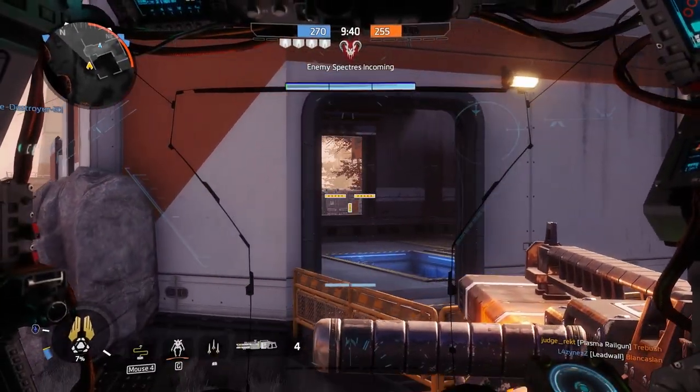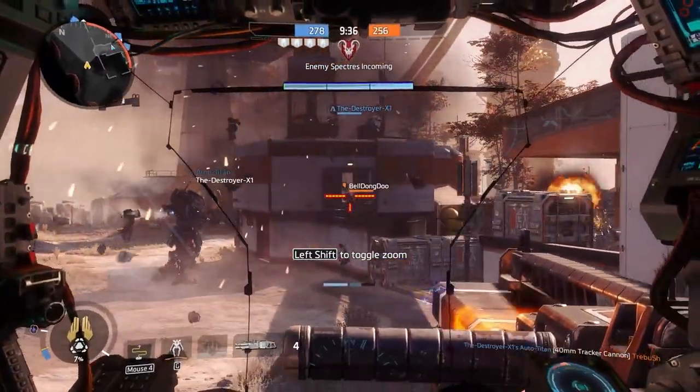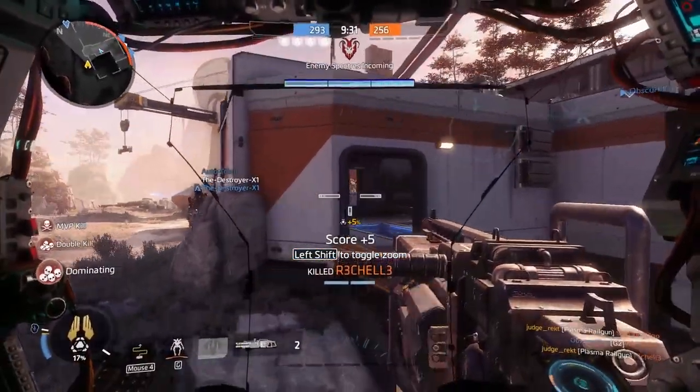Most players are way too used to the normal sight lines, but there are actually a lot of little murder holes in the environment. Use Northstar's plasma rifle to your advantage and hit enemies from sneaky angles they would not expect to get hit from.